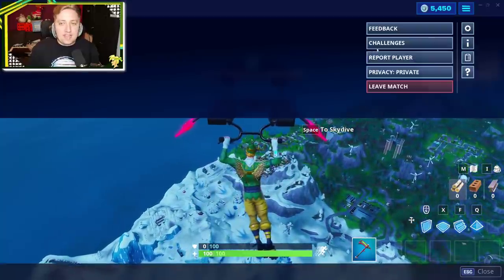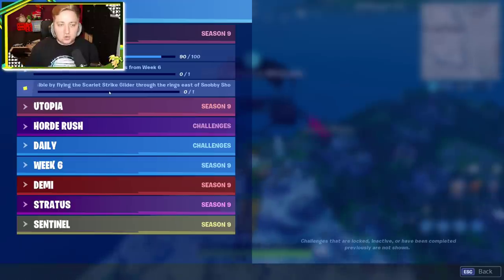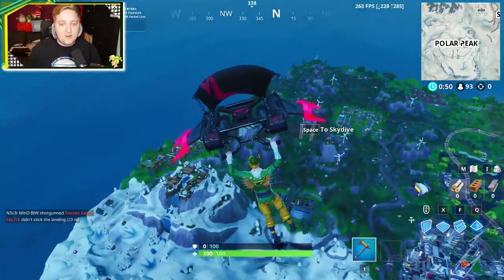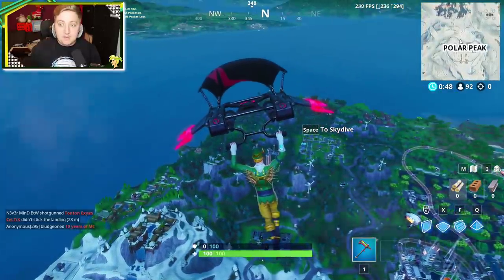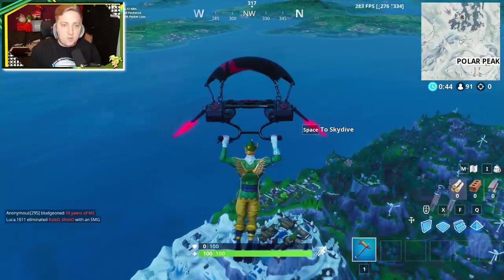We are looking for this one right here. The challenge reads: accessible by flying the Scarlet Strike Glider through the rings east of Snobby Shores. This is very similar to the one that we did over by Laser Lagoon a little while ago.